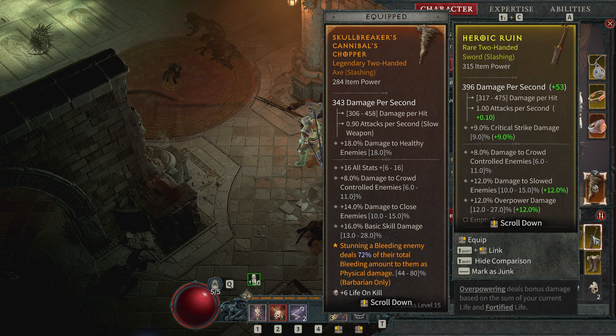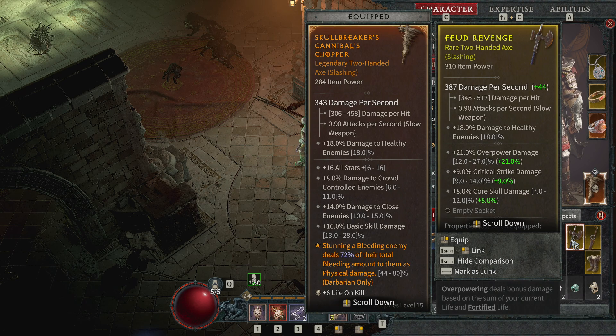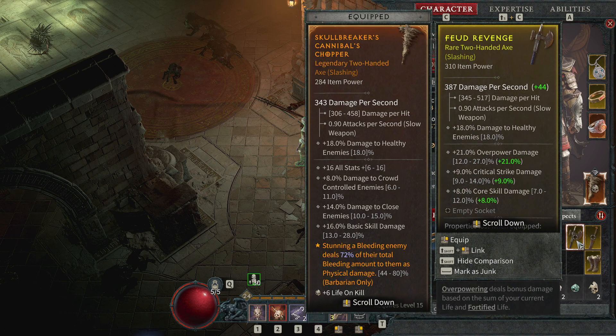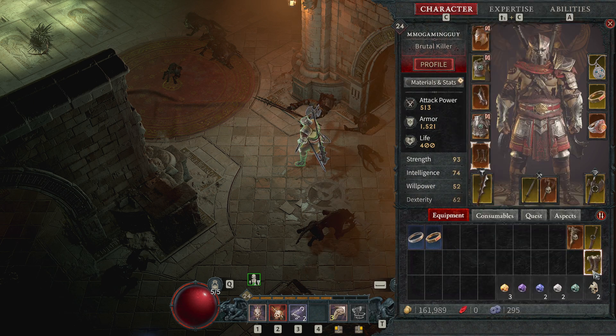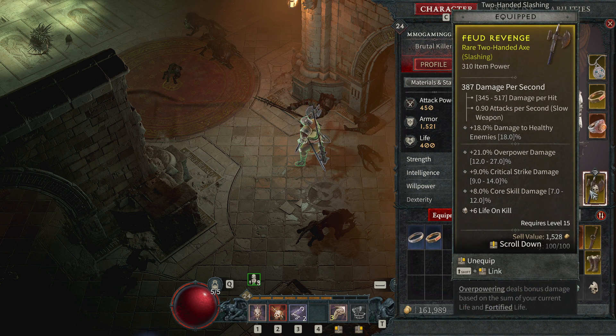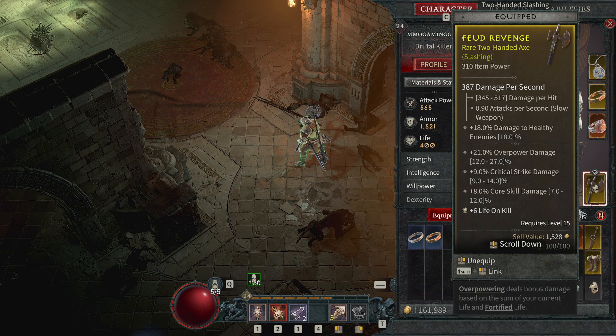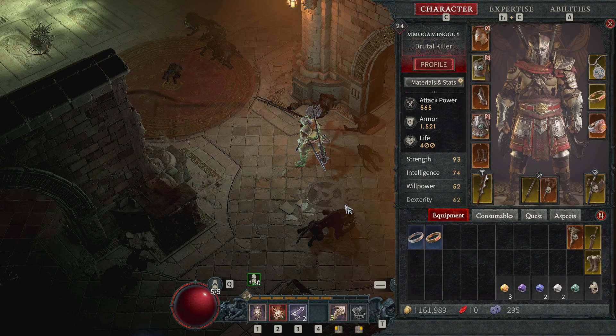Let's look at the two new weapons I just found. You can scroll down to see more stats. This one has 53 more damage and a legendary effect: overpower damage, 18% damage to healthy enemies, 9% critical damage. I'll go with this one. Also, it has a socket — if you put a Crude Skull in a weapon socket, it gives you six life on kill. So as I was killing things it was replacing six life too. There are a lot of things that were helping me survive that encounter.